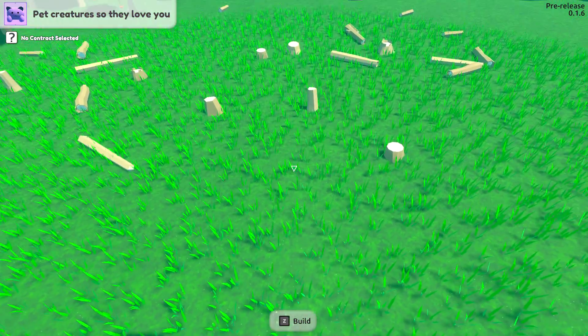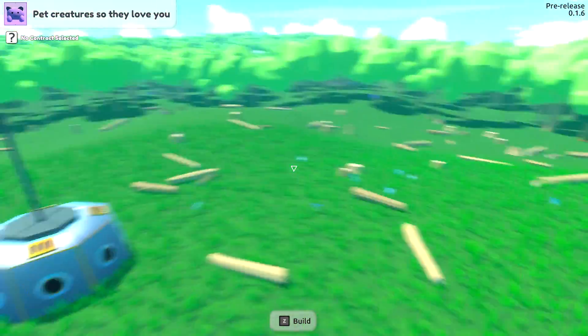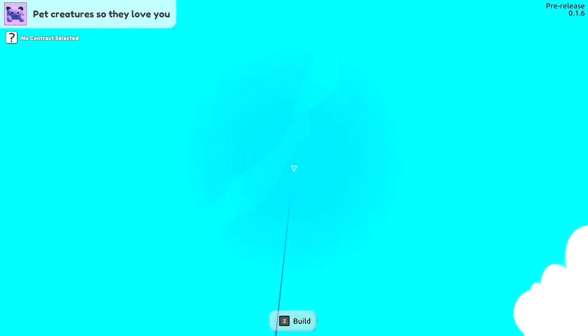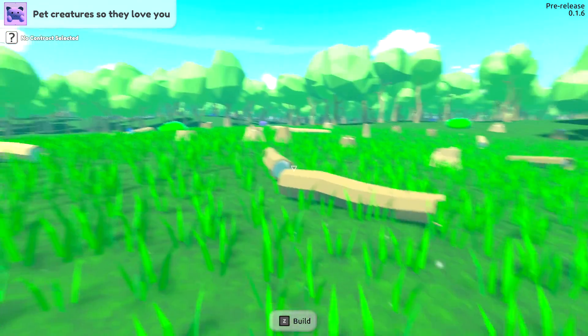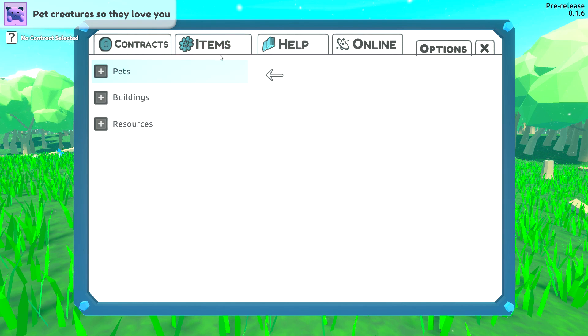We can go up and down and hover - holy crap, look how high we can go! We're going to be shipping these creatures up to the mothership way up there. If you open up the tab, it tells you everything you need to know. There are contracts to get better components and better things to automate, and we have our items here showing all the cute things we can build.